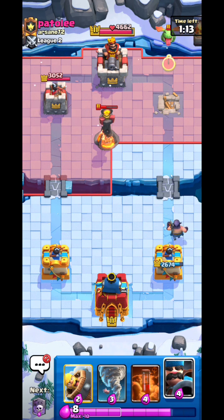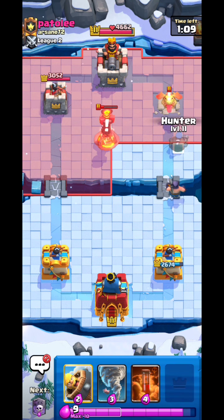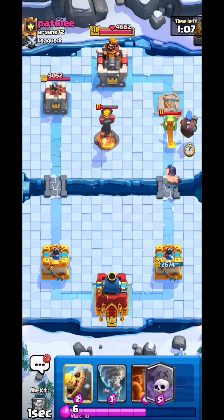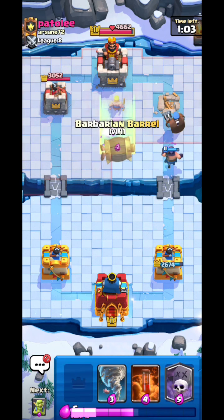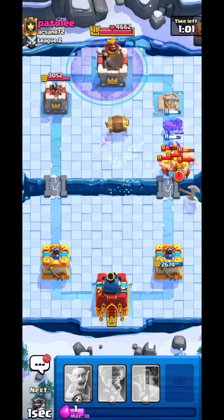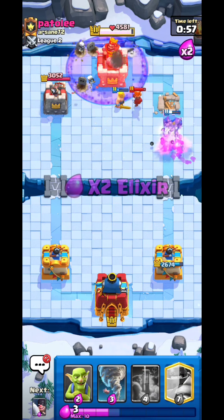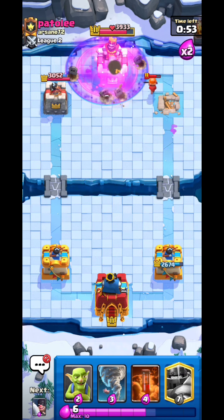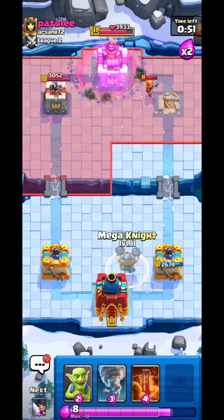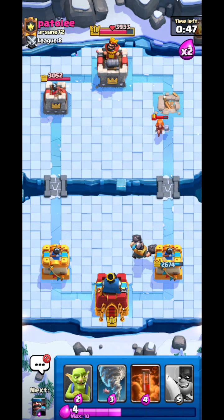I place the Hunter a little bit to one side so the Inferno Tower won't target it. A Barbarian Barrel and Graveyard here — the Executioner and Hunter absolutely destroy the Barbarians. He used a Rage spell on that, which was a strange choice.